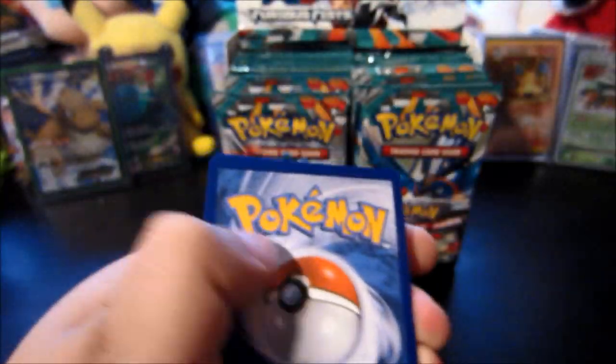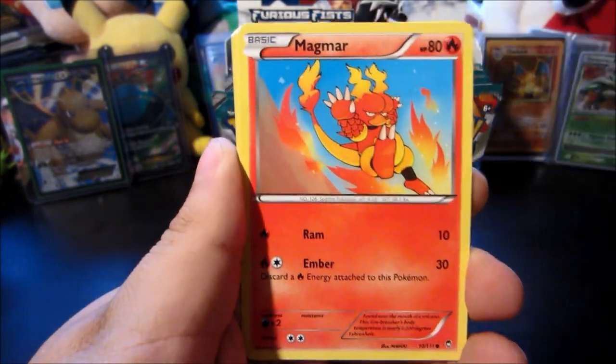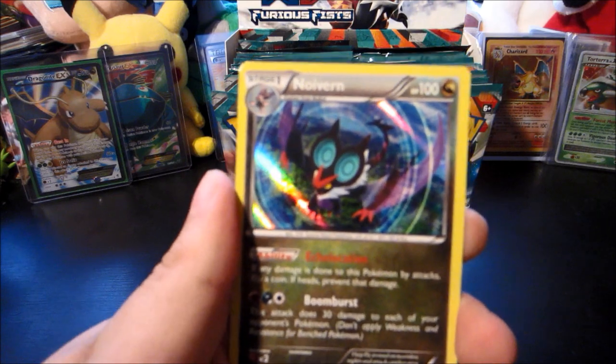Oops, I ripped them up — sorry. Good, one two three. We get a Makuhita, Skorupi, Mienfoo, Magmar, Shelmet, Herbal Energy, Vigoroth, Jaw Fossil reverse, Tyrant — and the rare, a second hollow right there — a nice Noivern hollow.